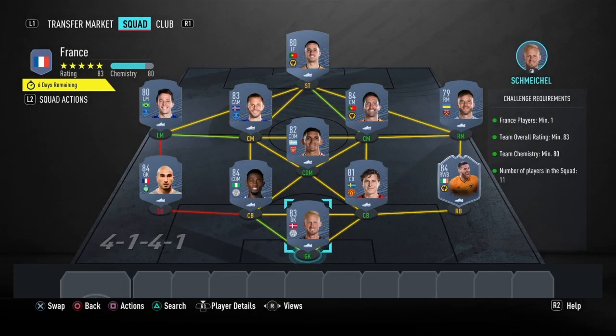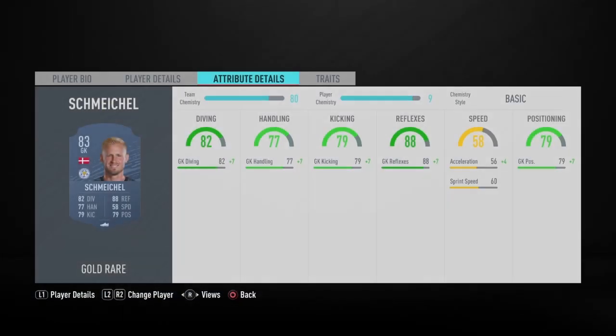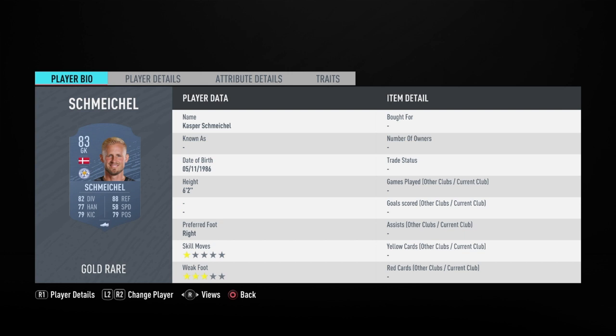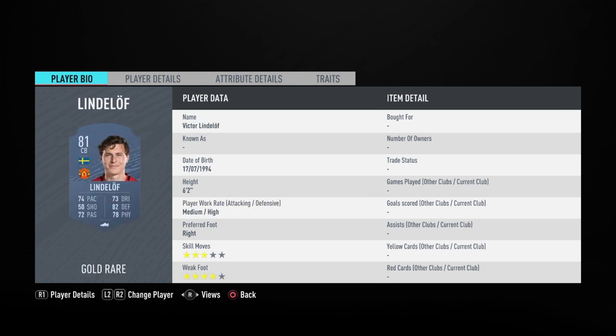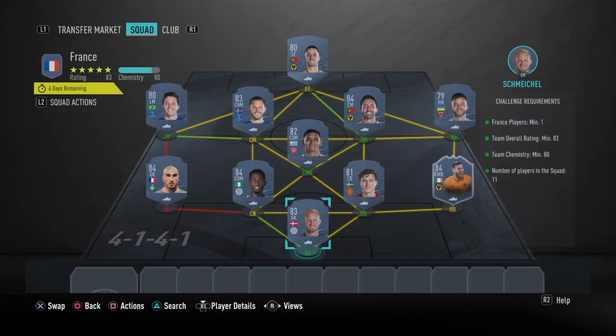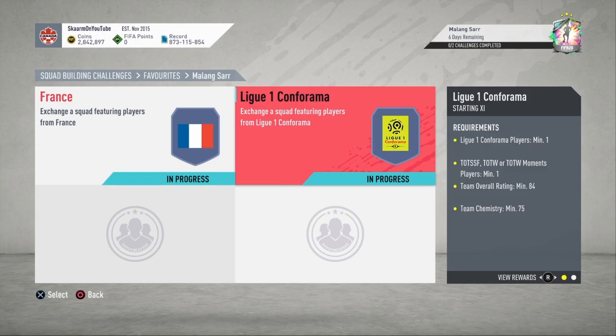Moving on to the France section — as I said, this is going to cost you 52,000 coins to complete. No loyalty is required, as you can see. Here are the players I used to complete it, and that is the France section of the SBC completed.